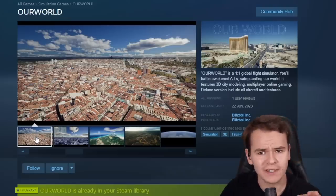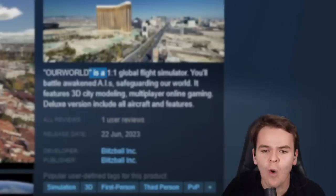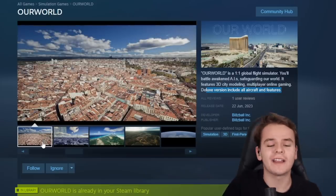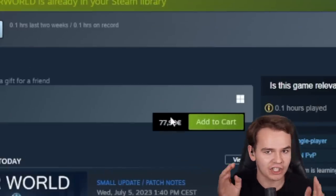Recently I discovered a brand new flight simulator on Steam called Our World, which describes itself as a one-to-one global flight simulator featuring 3D city modeling, multiplayer online gaming, with a deluxe version to include all aircraft and features. This is a new flight simulator released on the 22nd of June for around $80, which is definitely not cheap.